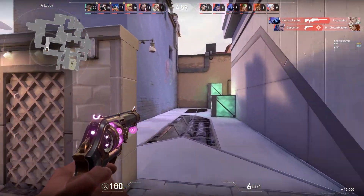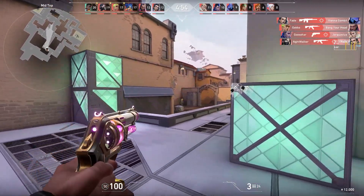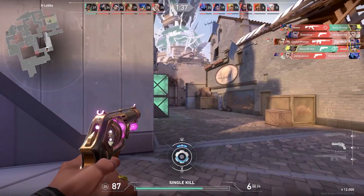The great thing about crosshair placement is that you can be practicing it literally all the time. Every single moment of every single game, you should be thinking: where is my crosshair and where should it be? Give yourself gentle reminders to keep it at head height and put it where you think enemies might be. This is a really hard skill to develop, but it's really, really important — so keep practicing.